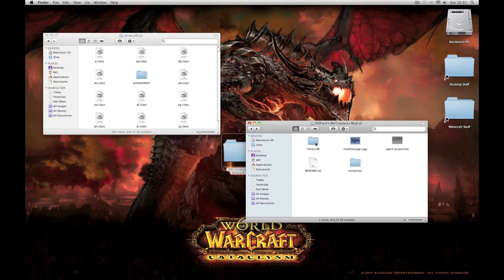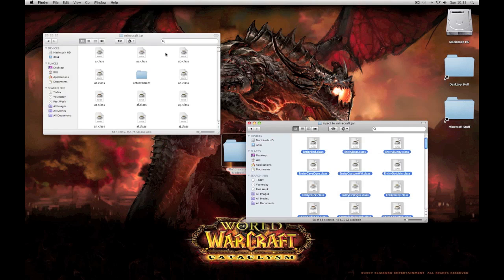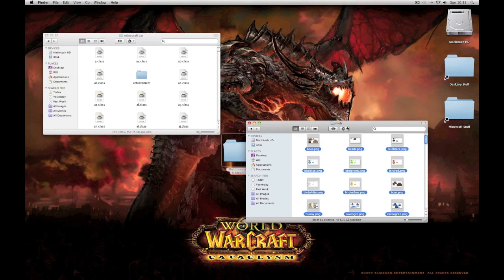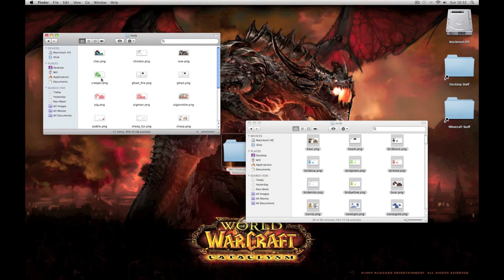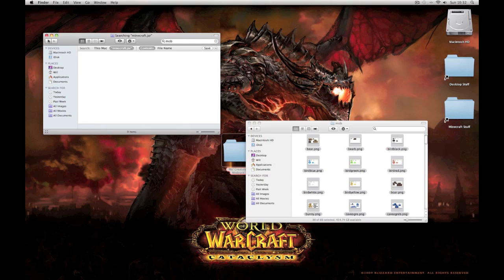Once you're in the MoCreatures folder, go to Minecraft - inject to Minecraft jar. Copy all 68 of these files and paste them into the jar. Then open up the mob folder, highlight all those files, copy them, and type 'mob' in the search bar. Go to the Minecraft jar - there should be a mob folder there. Paste the items in. To ensure it's working, scroll down and if the bar gets smaller, you know there are mob files in.